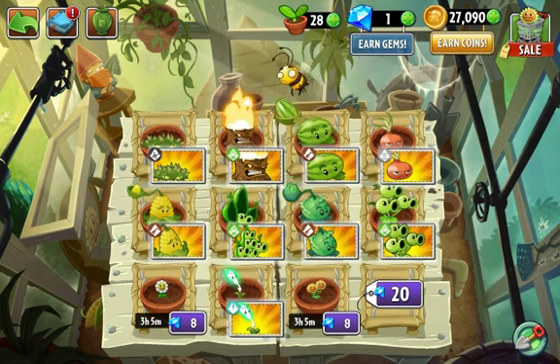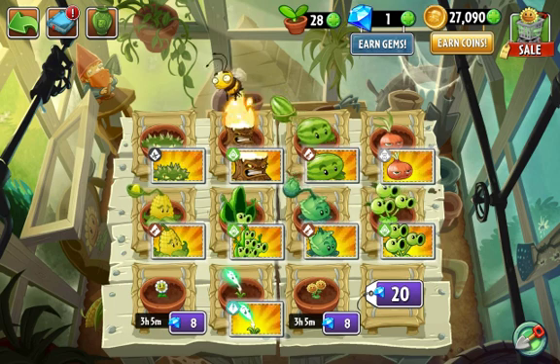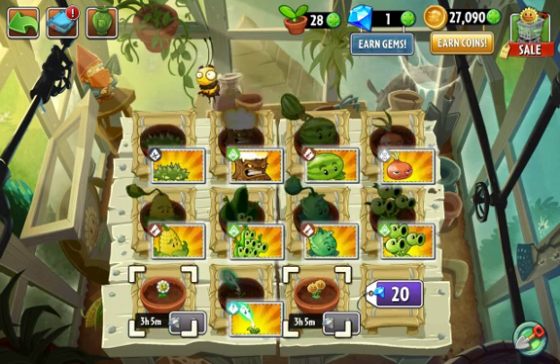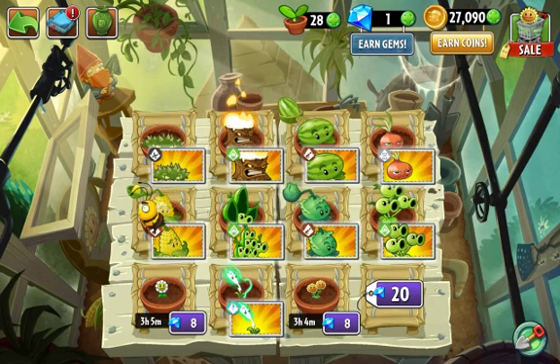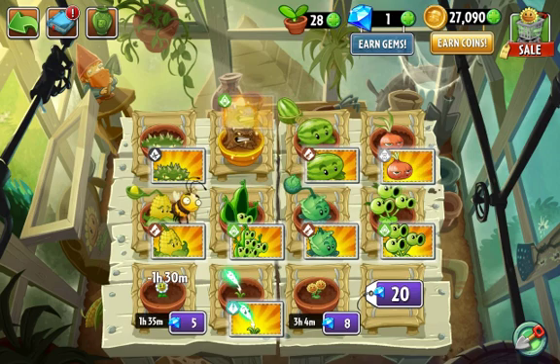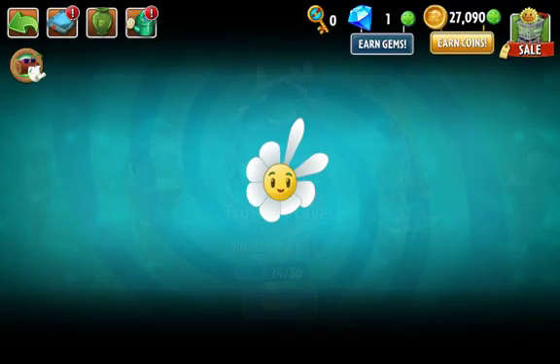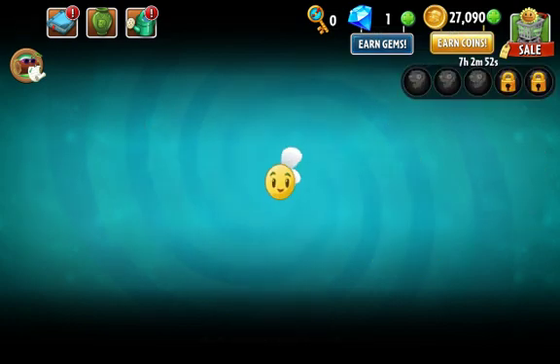I only have one more slot for plants to buy and as you can see I'm poor on gems, so I can't do that. I have a decent amount of coins and lots of boosts on these plants, which I'm probably going to use with the Torchwood. I also still have a lot of Spouts and keep getting them — I thought Spouts were rare but they really aren't.